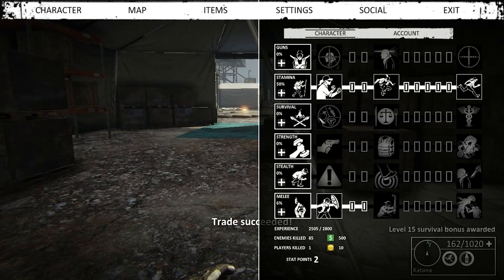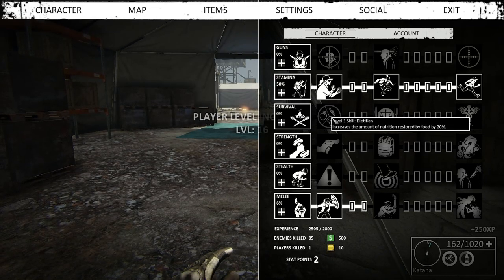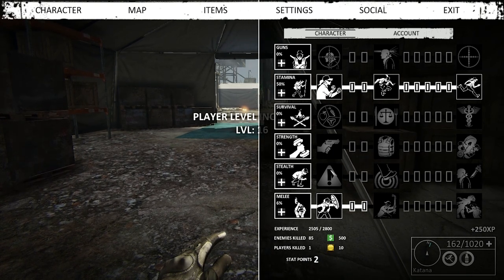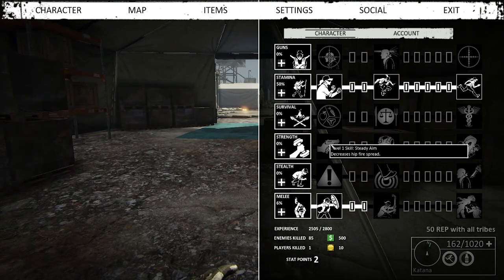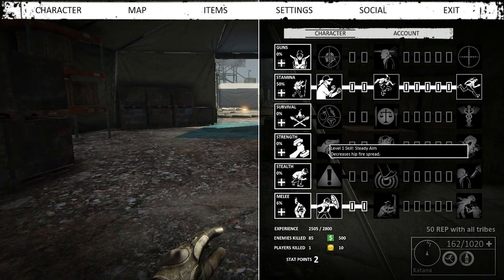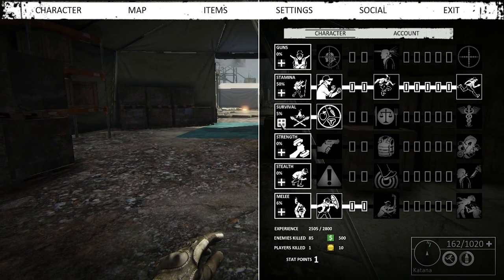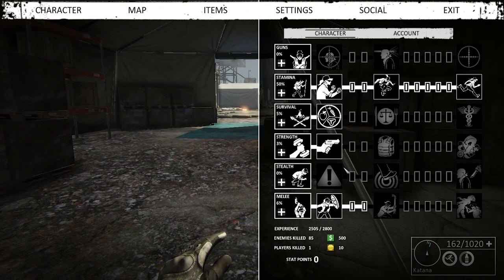Got a couple more points to spend. Increases the amount of nutrition restored — that's valuable. Strength also increases how much you can carry. Steady aim decreases hipfire spread — it sounds like a gun thing, but strength also increases how much you can carry. I don't have a gun yet so I'm gonna put one point in steady aim, cause that's always useful, and one in strength so I can carry a little bit more.